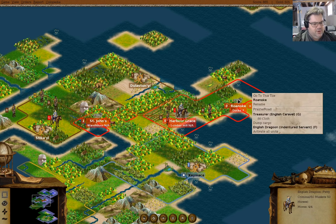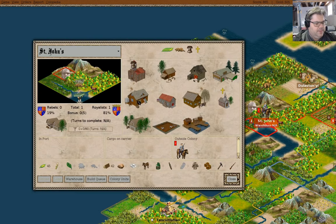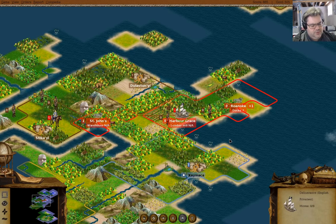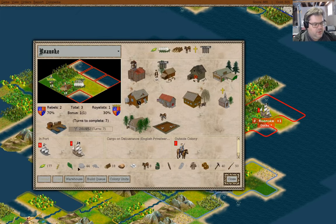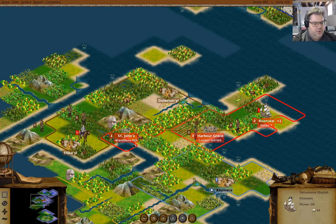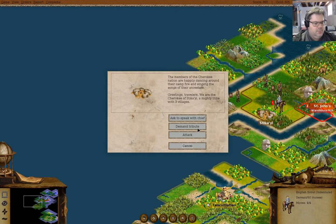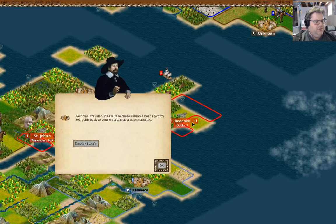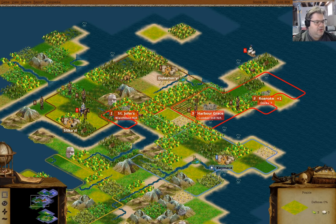We have a dragoon here — we have a dragoon there, but we don't have anybody there. Now you can go here and load up with that. Ask to speak to chief — oh, we get 300 gold. That's okay.